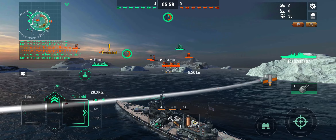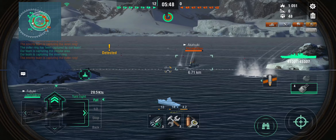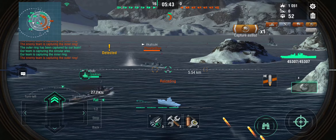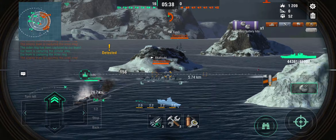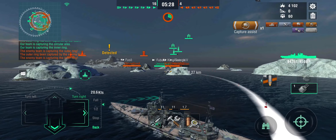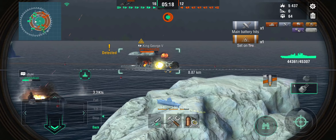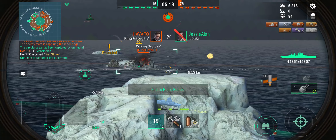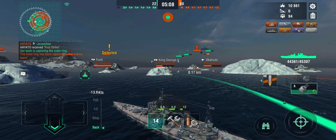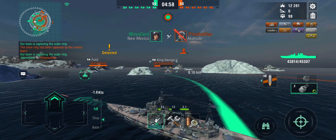And look at that dispersion! There's the enemy King George, there's the Black New Orleans. We can probably unload one more at point blank at the bot Akatsuki, then make ourselves useful in the center. Enemy King George — hello! I can use the secondaries against the bot but the bot isn't really a danger. It is coming under torpedo attack. And there — HE citadel on an enemy King George, no problem. Dispersion feels a lot better than before.